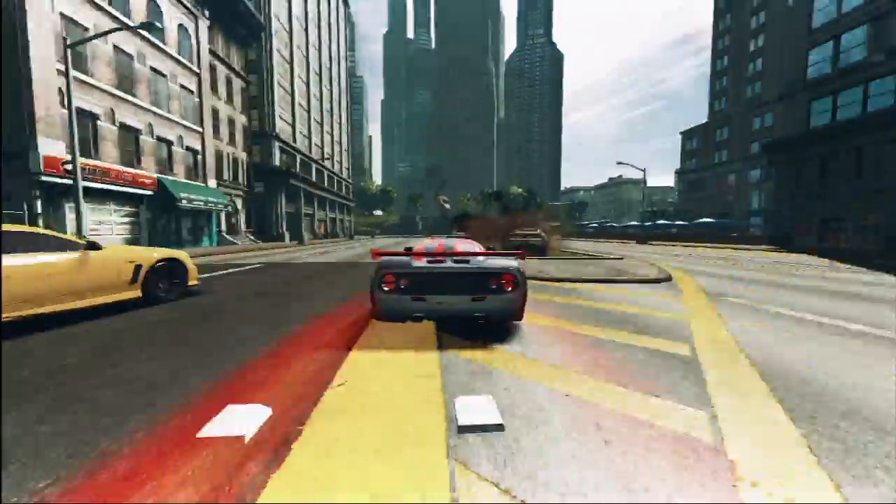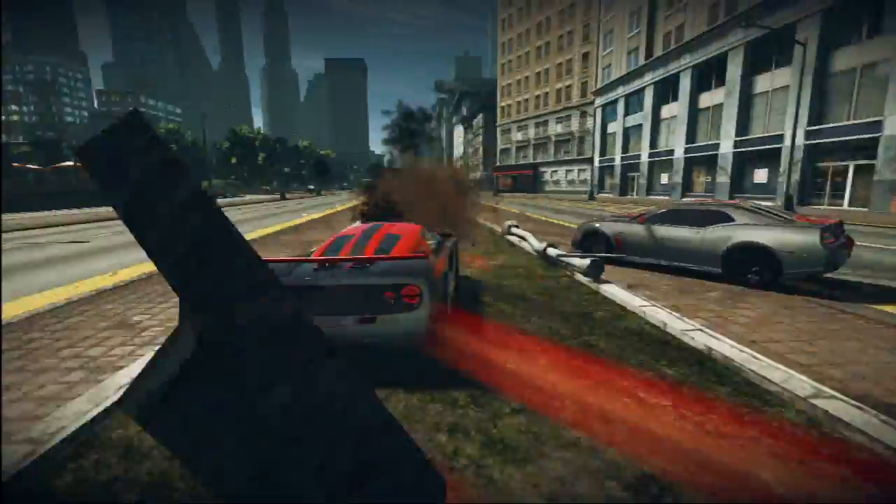Ridge Racer Unbounded is built on top of Bugbear's in-house developed game engine. The good thing about the engine is that it's built specifically for racing games, so we have our custom designed physics engine which takes into account physics that really matter for racing games.